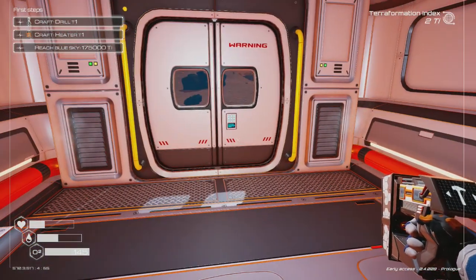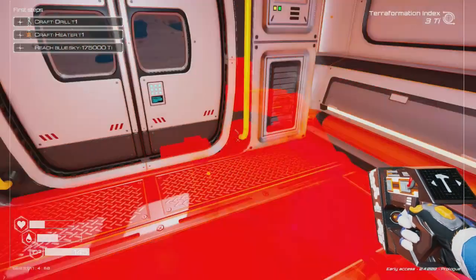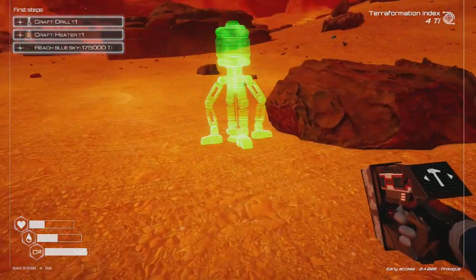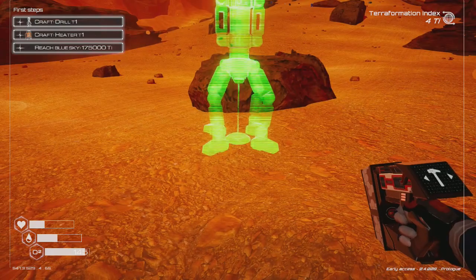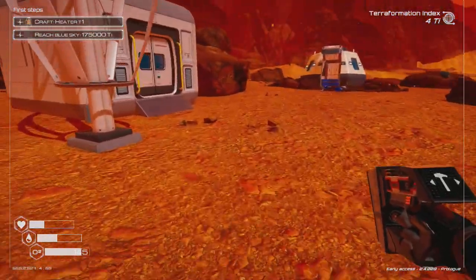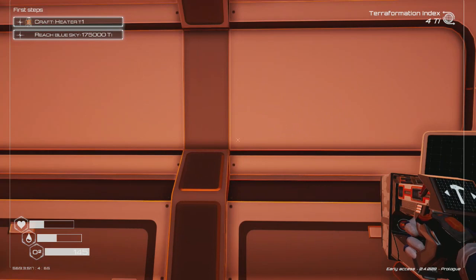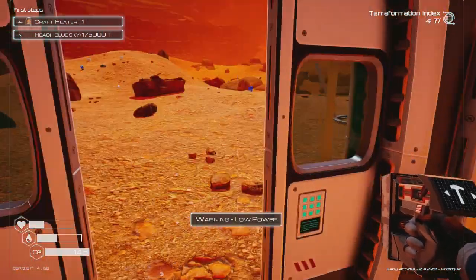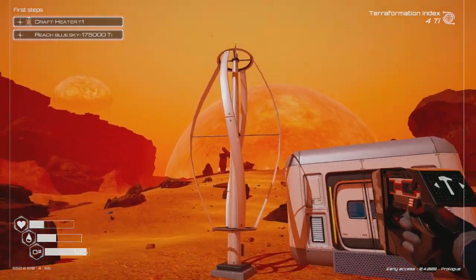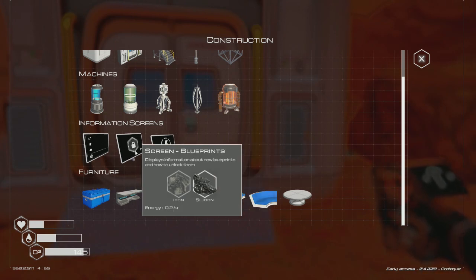Now what? I need a drill. I'll build it in a secure zone outside right about here. Built the drill — that's going to create some pressure. Terra formation is at 4 now, I need it to be at 175,000. We're low on power because it's becoming nighttime and there's not enough wind. That's why I need a solar panel.